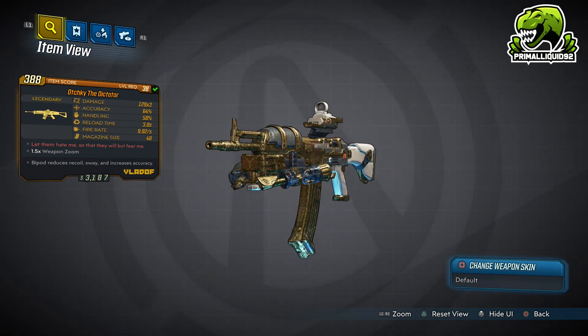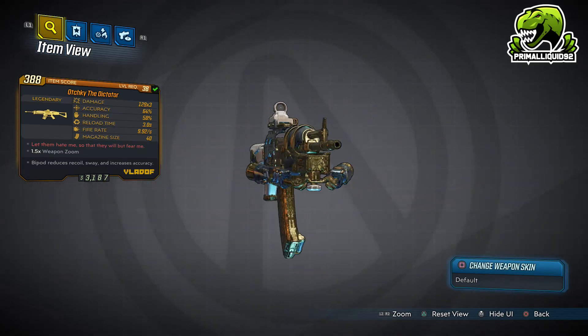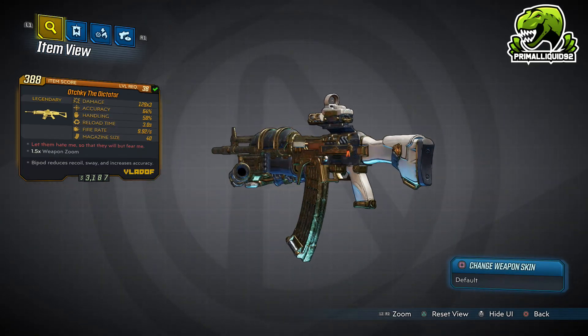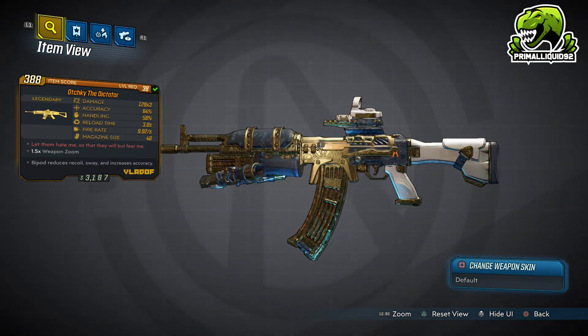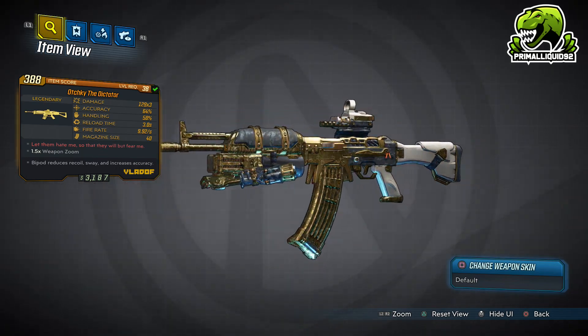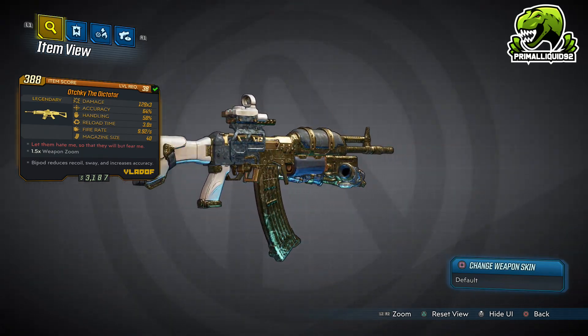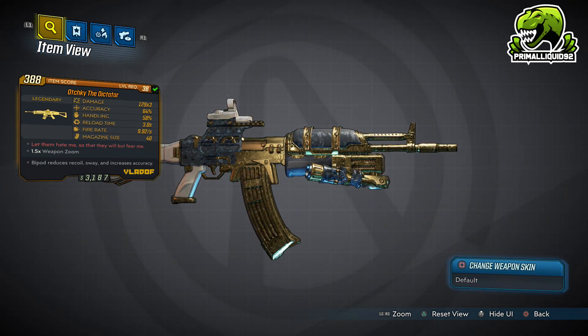Hey, what's going on everybody, I'm Primal Liquid bringing you another Borderlands 3 legendary guide. The weapon we're taking a look at right now is the Dictator, a Vladoff assault rifle. Trust me when I say this thing is a monster, especially for somebody like Zane or Moze — this thing will mow them down.